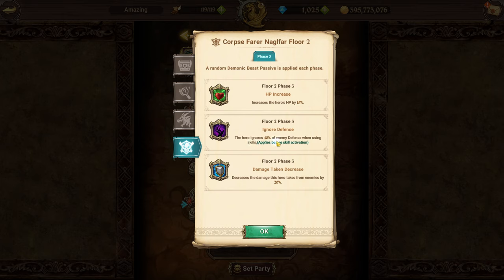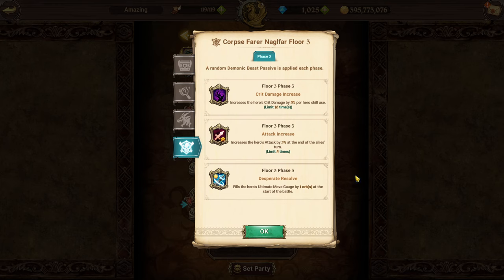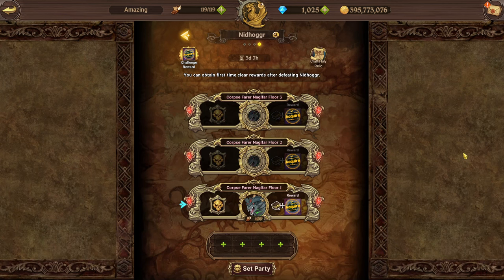For Floor 2 passives: one increases the hero's HP by 15%, another makes the hero ignore 40% of the enemy's defense when using skills, and the last decreases damage taken from enemies by 20%. The best is probably the defense-ignore one, since dealing more damage matters most. For Floor 3, the best passive is Desperate Resolve. The other passives increase attack by 3% at the end of allies' turns or increase critical damage by 5% per skill use. One extra ultimate move gauge isn't doing much for the actual boss.